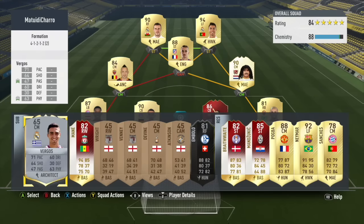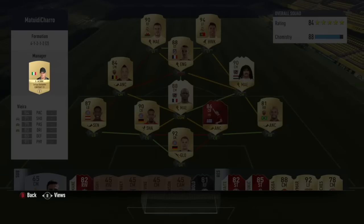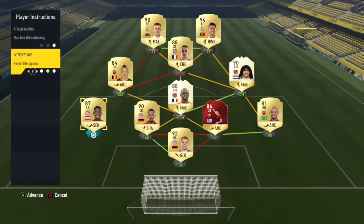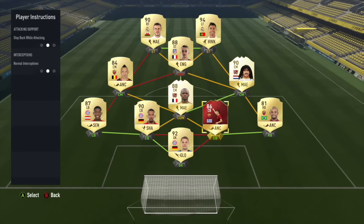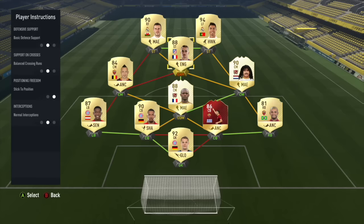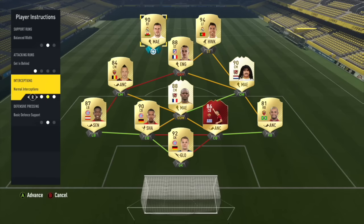He also lowers the rating. People think there's some sort of handicap in the game — I'm not sure if I believe it, but I prefer to take no risks, so I'm playing with this guy to lower the rating. Then I have Sadio Mané Team of the Week or Mbolo as a super sub, so whenever one of my offensive players gets tired I have something to substitute in.